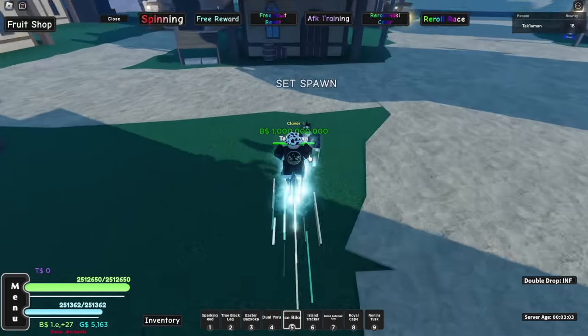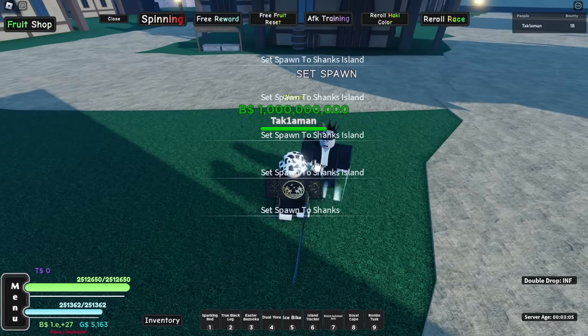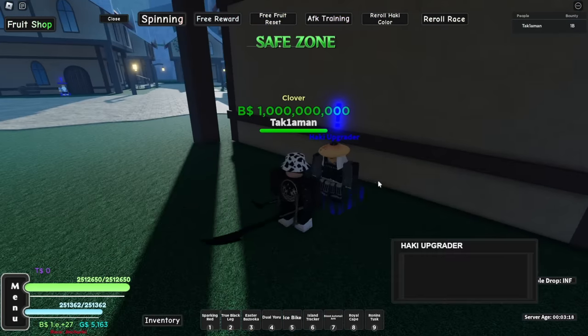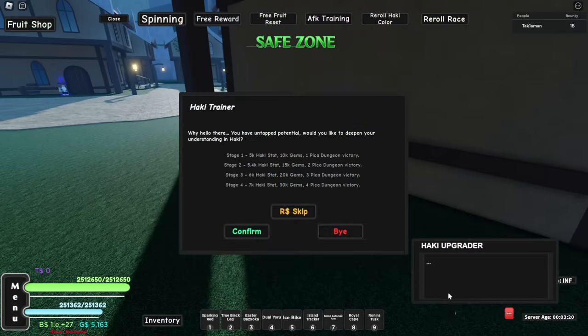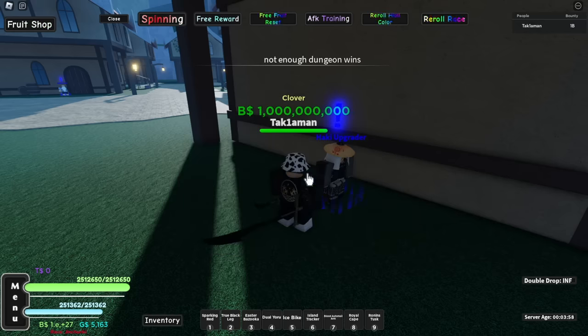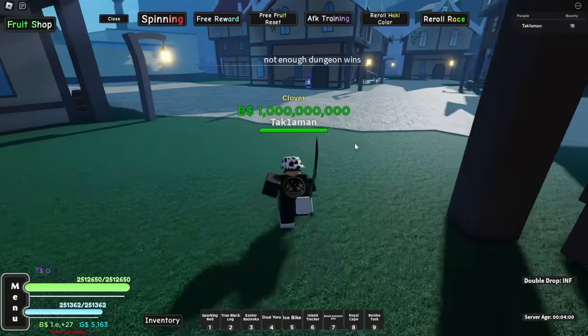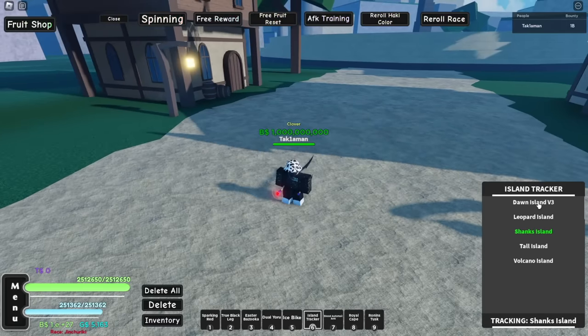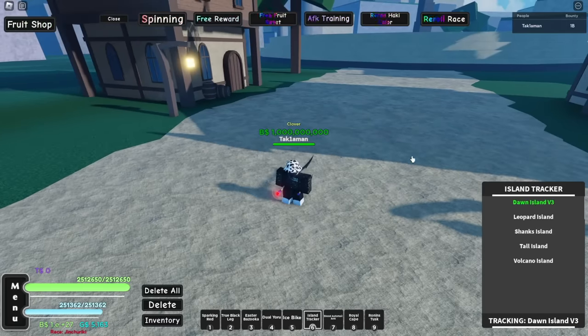We're now at Shanks Island. Let me set my spawn point. The Hockey Upgrader says: 'You have untouched potential — would you like to deepen your understanding in hockey?' For stage one you need: five hockey, hockey stat, 10k gems, and one Pika dungeon victory. I press confirm but it won't work because I don't have any dungeon wins yet. Let's go do some dungeons — the dungeon should be at Dawn Island v3.